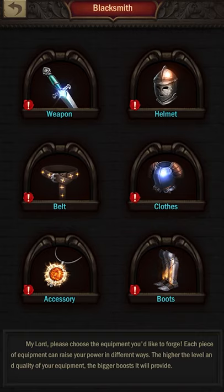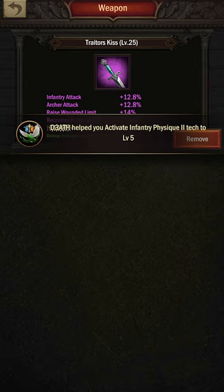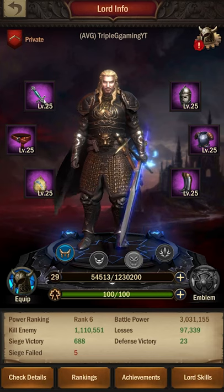So with this being said, you increase a lot of things. For example, I have a purple item — it's level 25 because my castle is level 26 right now, not up to 30. Right now I'm gaining 12.8% on infantry attack and archer attack. I'm raising my wounded capacity and speeding up my recruitment. On top of that, I can go for a special stat using items from the shop — an additional damage increase against archers of 9%. That is only available at level 25 and above, so early levels can't do that, but level 25 and above you can attach that special stat.